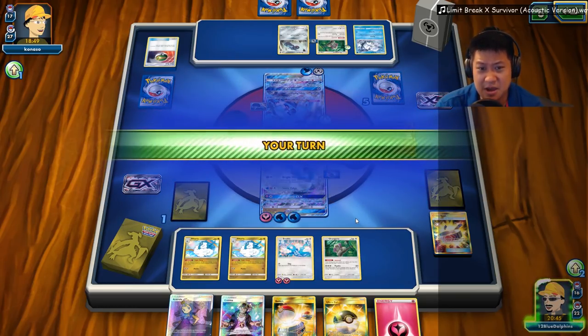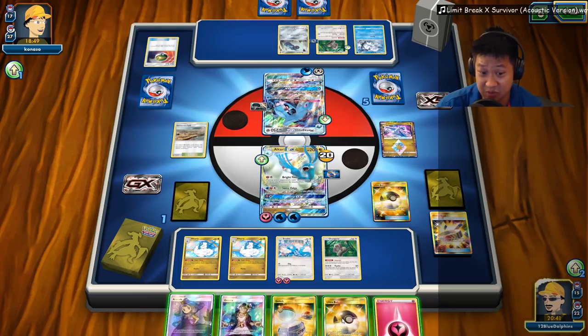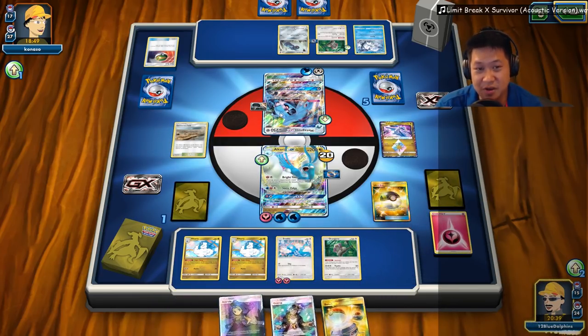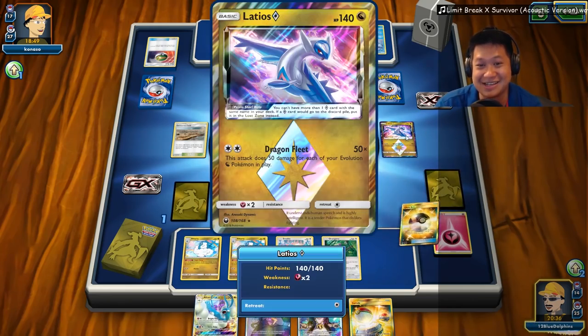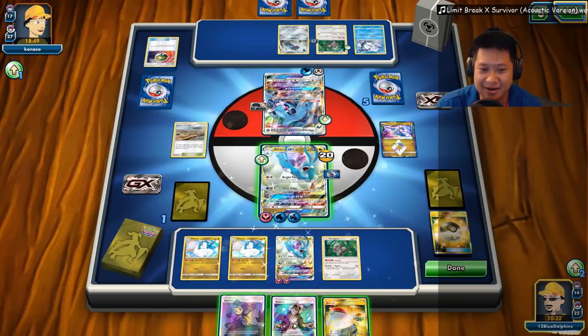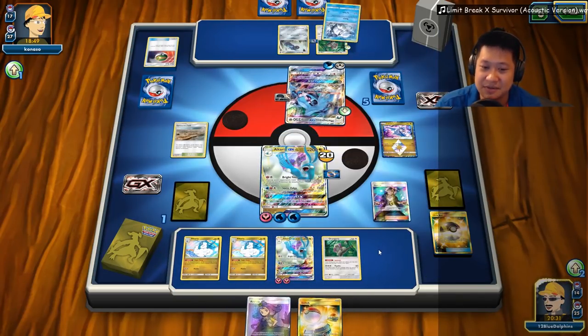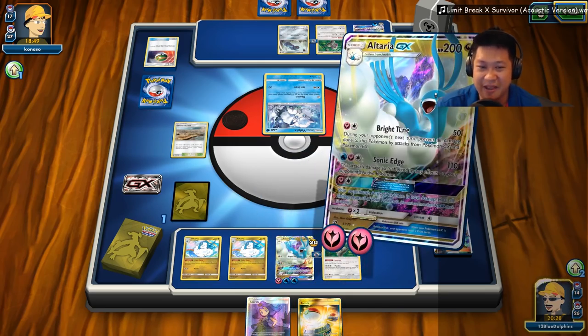Alright, so — screw it, just Ultra Ball. Another Altaria app — there's only one, finally! It's like, where were you? Wait a minute, I won. What am I doing? Pull this here, and we just use Bright Tone and finish it off.